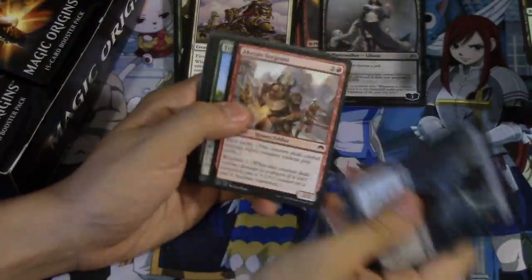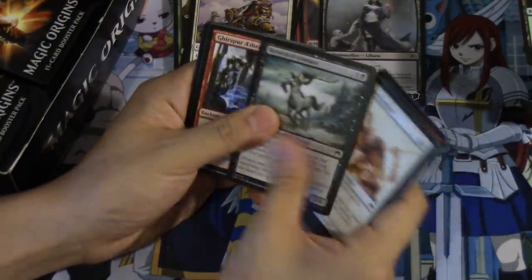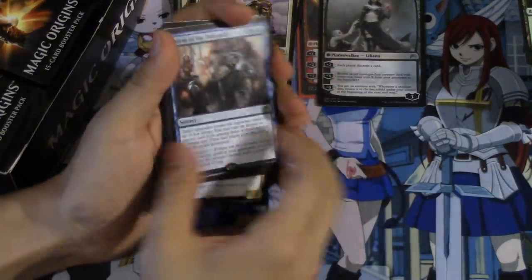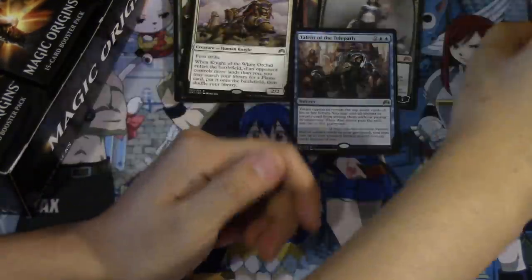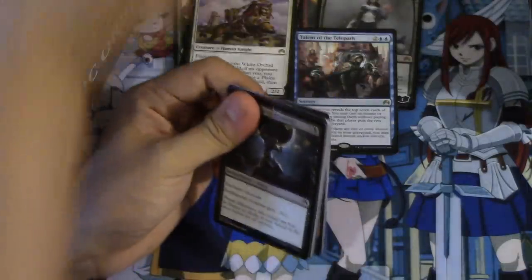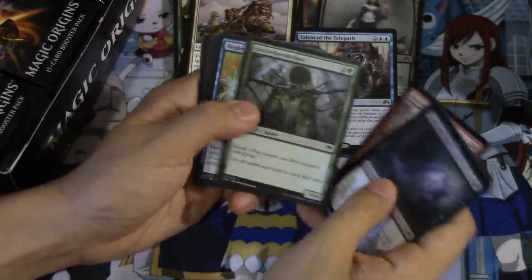Come on, don't let me down - and we didn't even get any of the pain lands yet. Talent of the Telepath - this one is the mill seven and you get to pick and play a card. I might see some type of play but I don't know if it will be standard. It seems really fun - you can actually play two spells if you have spell mastery, which at that point if you're blue you should probably have that. Negate, Impulse.